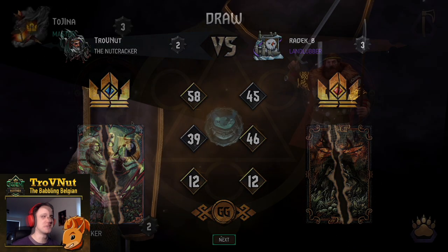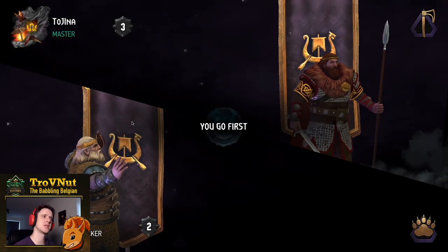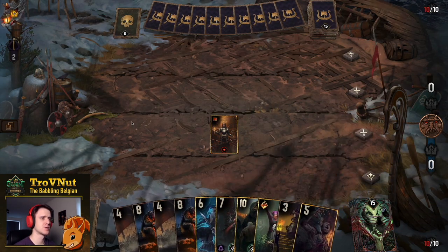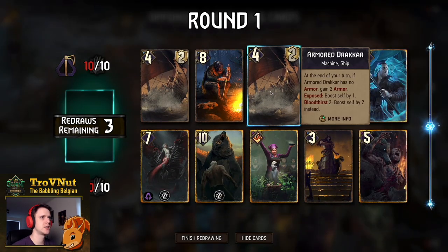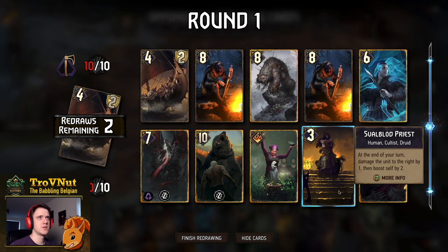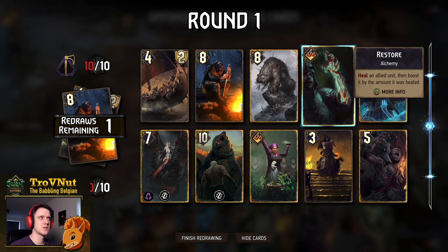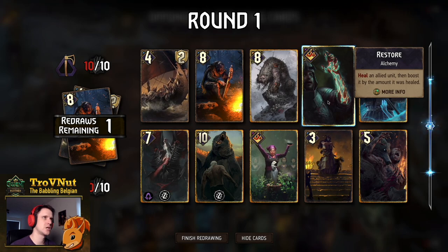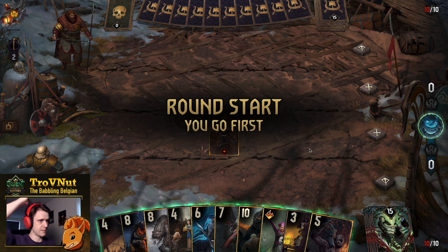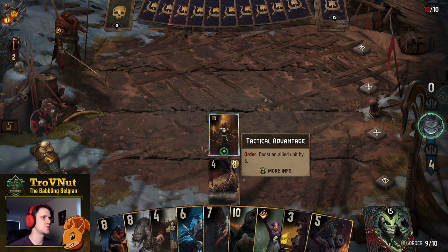Next up is another Skellige but Onslaught this time — actually pretty good for us, since Onslaught will try to get rid of some of our cards but we can tank most hits. I'll get rid of one Armored Dráig, one Túirsech Veteran, and Restore in the redraw to improve the hand.